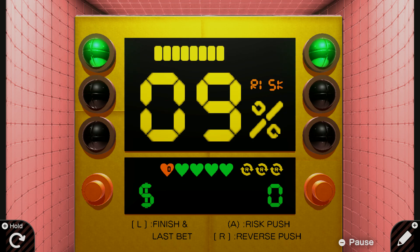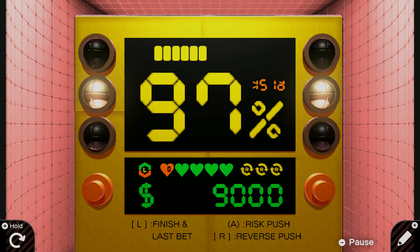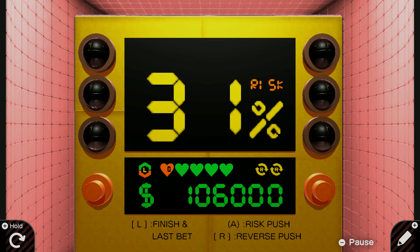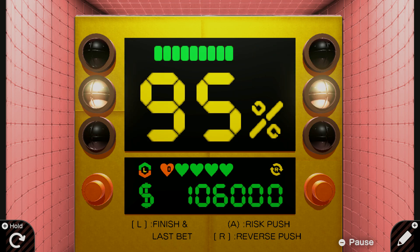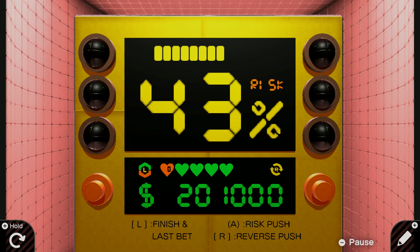I'm gonna press A because it's a low percentage risk. Low percent risk — we got 9,000. That's a high percent, I wanna reverse that. Yes! Look at all that money! Oh, that's another high percent, let's reverse that. 43, I'll go for it. Yes!